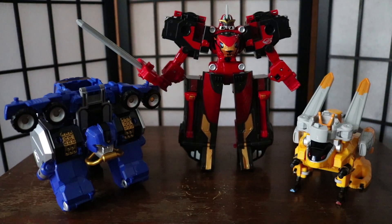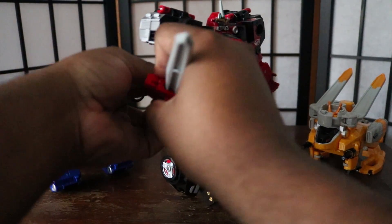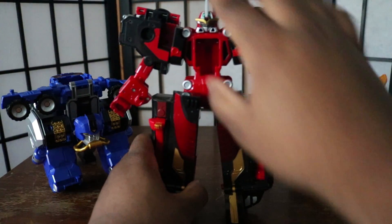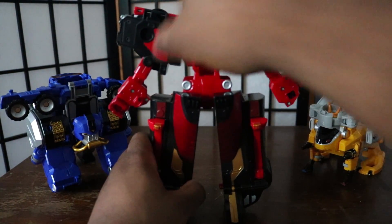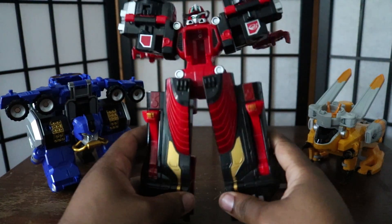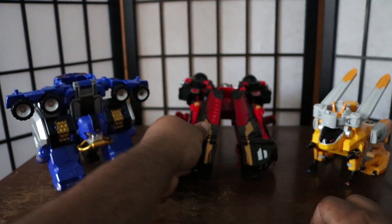Now it's finally time to form the Megazord, and I'm just going to go in order of their respective zords. Go Buster Ace, you're first. First thing you're going to do is detach the sword. He's already almost in halfway transformation, so you can detach that, take that out, put that visor down. His arms won't be needed anymore in this transformation - you're going to flip them this way respectively, and then boom, voila. He's already halfway done with the transformation. The rest of the body is with the other two zords, so I'm just going to set him to the side.